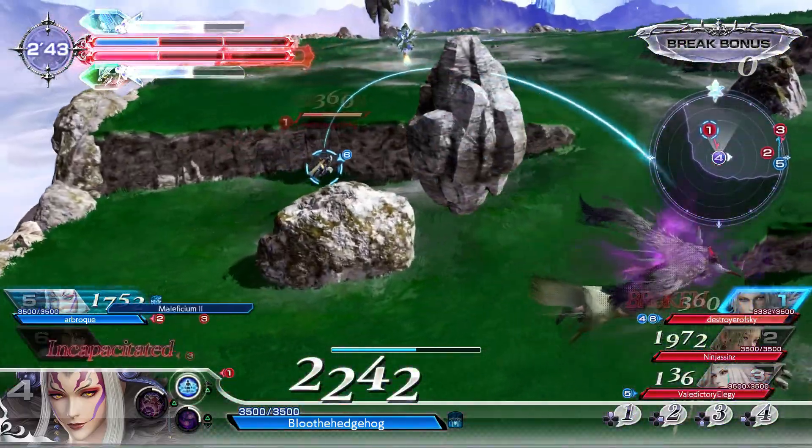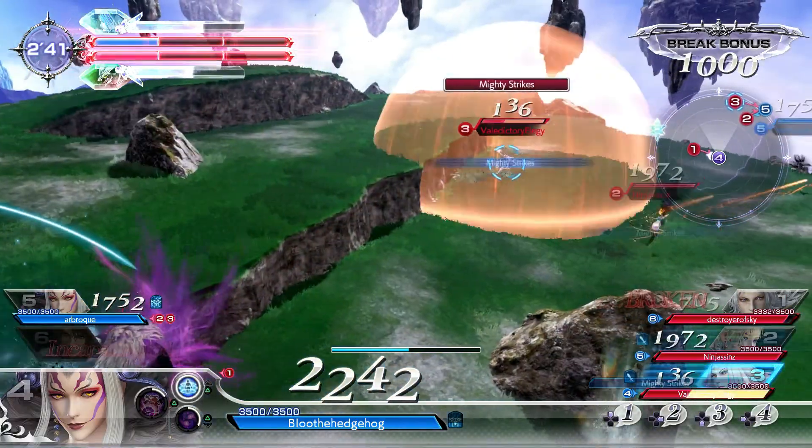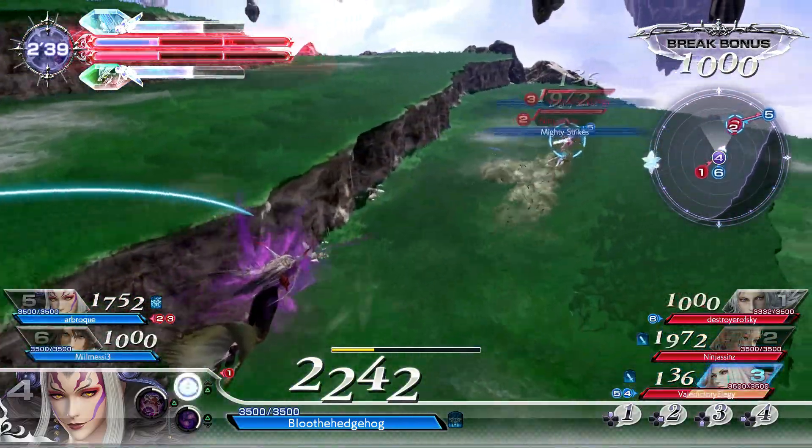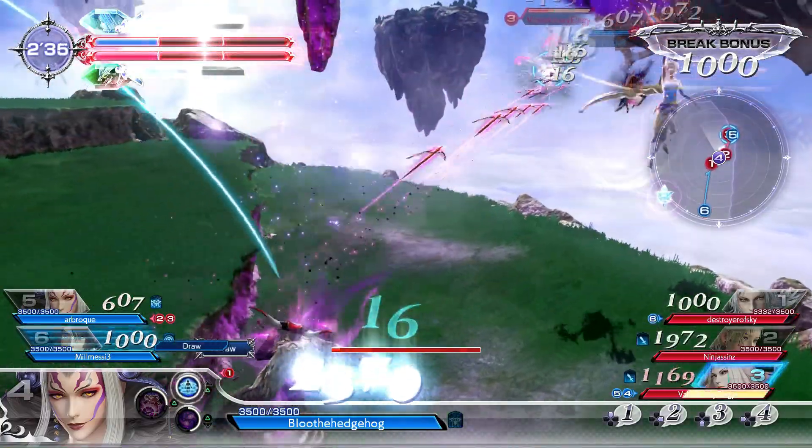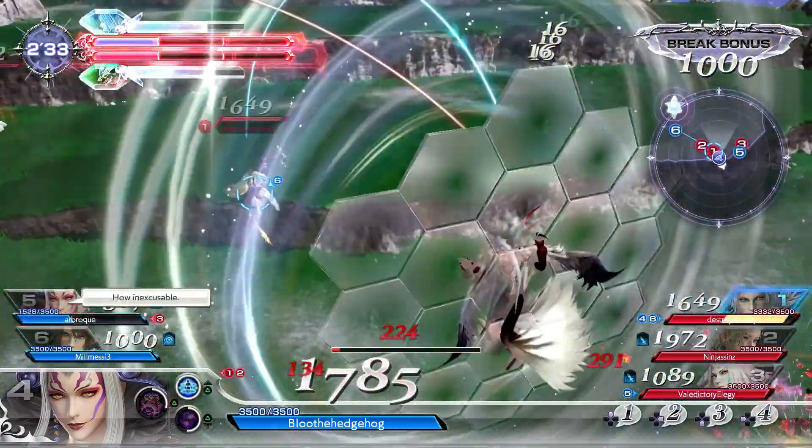When you see their attack about to start up, you can just throw it out immediately and hit them before their attack even comes out and gets to its active frame, so they just take it in the face and get knocked away. You need to be level with them to use it because it shoots out straight.